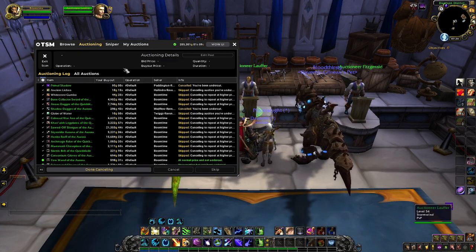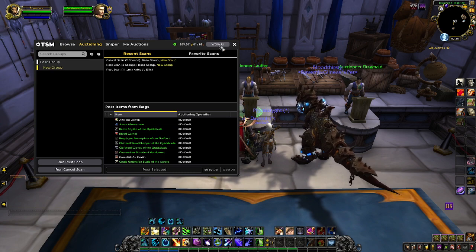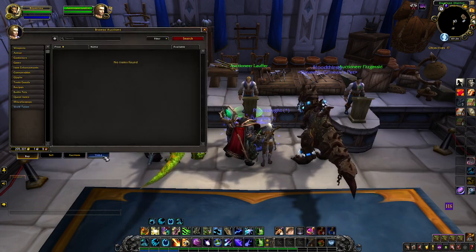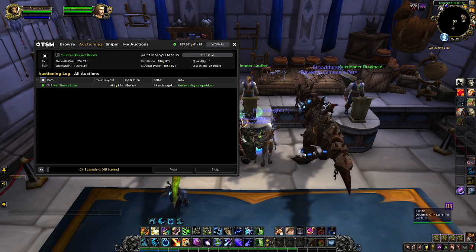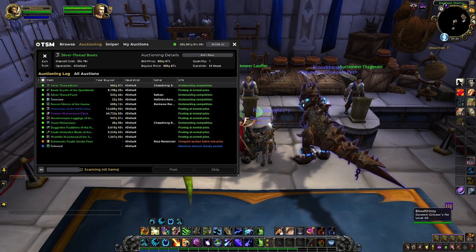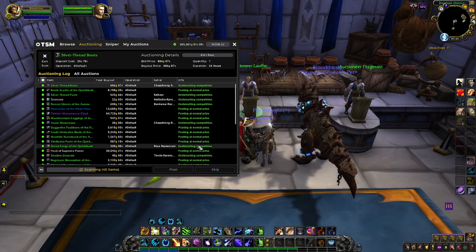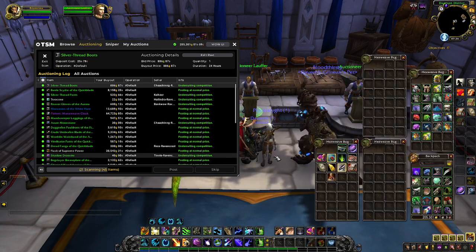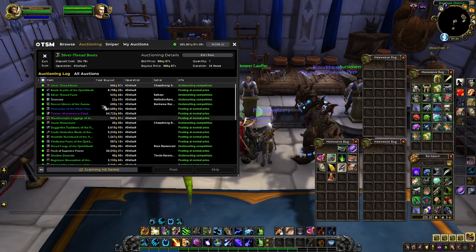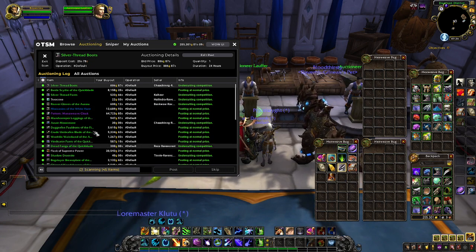And that is it. After that you can exit the scan and go back to the WoW UI if that's what you prefer. As a bonus tip, TSM also has a post scan where you can scan everything in your inventory and just post it real quick. Just be aware that if you've got some stuff in your inventory that you don't want to sell, it will often come up in the scan unless you have groups set up.